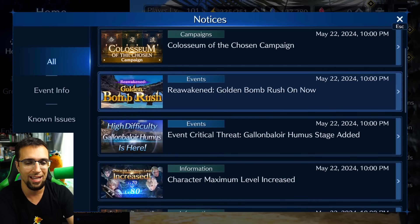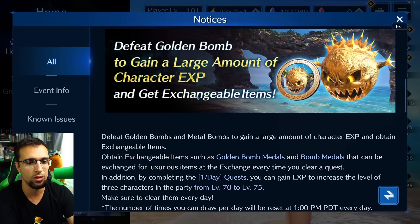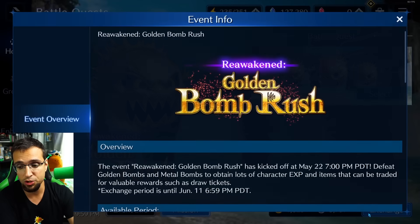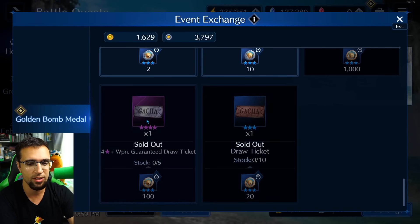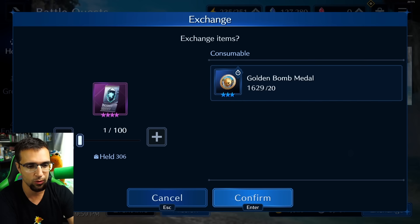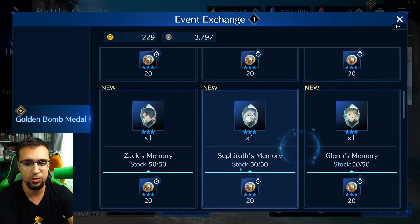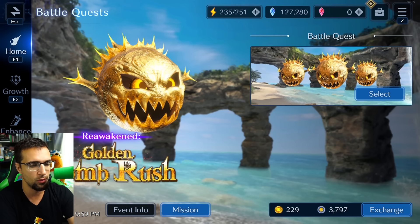Level 70 to 80 is a big jump that will increase your party by a significant margin and actually make a difference in combat. On top of that we have the Golden Bomb Rush, which is a great way to get character experience. I've already done a first clear on this account and the shop was nearly done — I got all the draw tickets, the gold draw ticket, purple, and normal ones just from first clears.